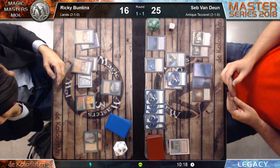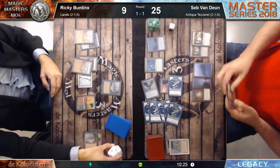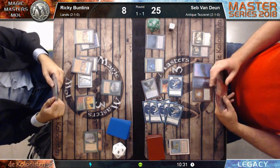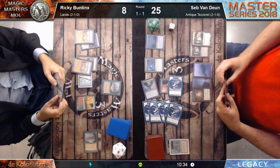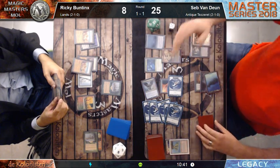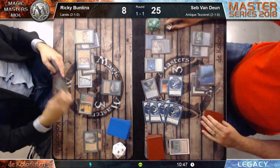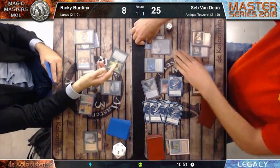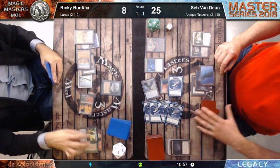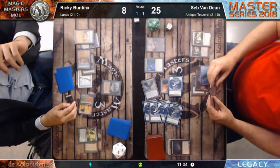He says no. He's hitting for eight. Time in the round! Sepp Van Duyn casts the Ensnaring Bridge. The Krosan Grip goes on the Leyline of the Void. Ricky wants to use his graveyard.